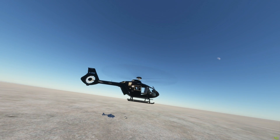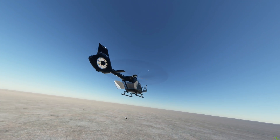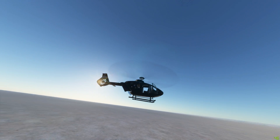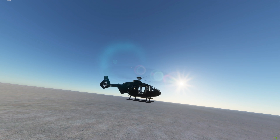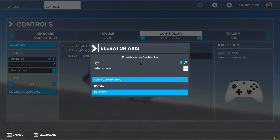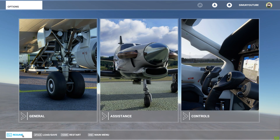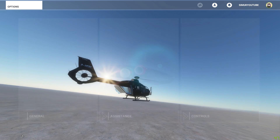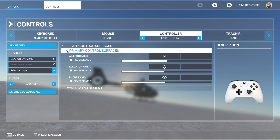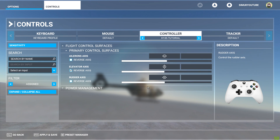So the collective will take us up and down, and left and right as you can see. The right thumbstick rudder will spin us. Oh, I haven't got the pitch. Elevator axes will be up and down on the right thumbstick — I thought I did that one, but I didn't. I may have to reverse that — yeah, I need to reverse that. Reverse axes. There we go, so that's done now.